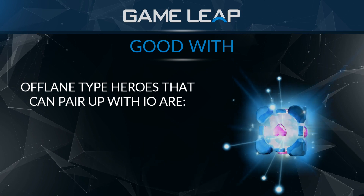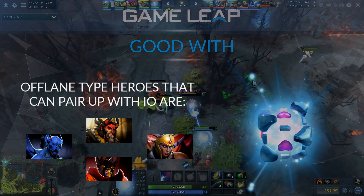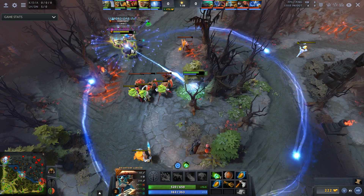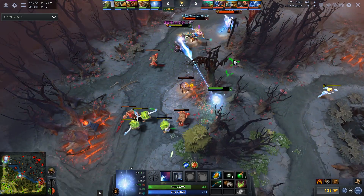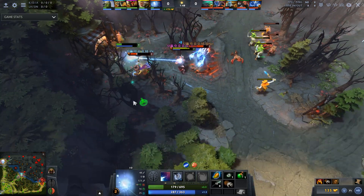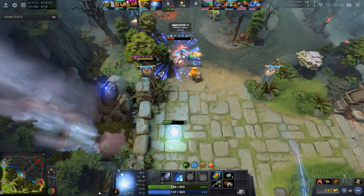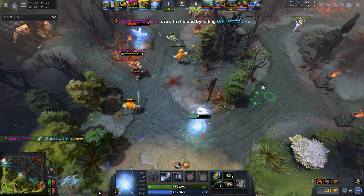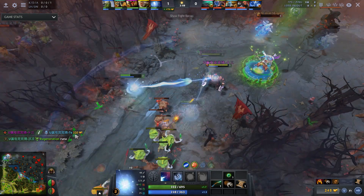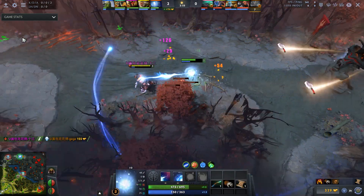Other core heroes — not carry related but offlane type — that IO works well with include Night Stalker, Beast Master, Legion Commander, and Doom. You pick these heroes, pair with IO, abuse the movement speed and damage output. For example, if you pair up with a Beast Master or Doom in the off lane, all these heroes have spammable abilities, so the enemy support will almost always have to run from you.